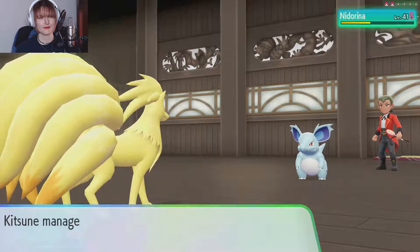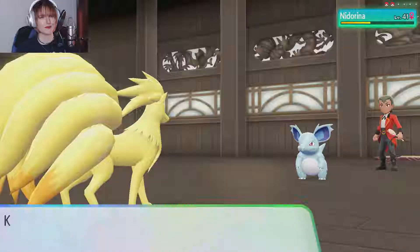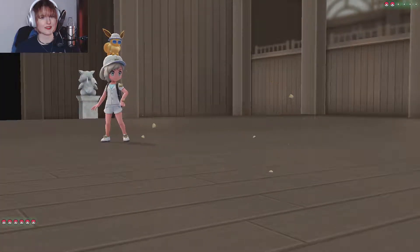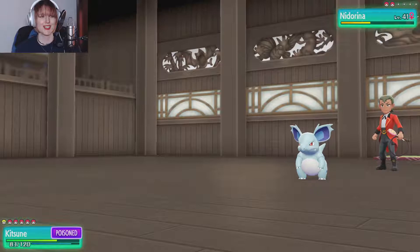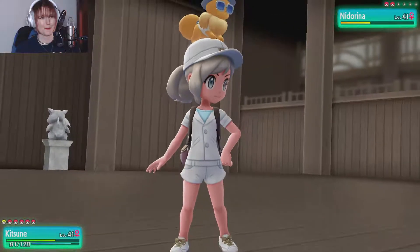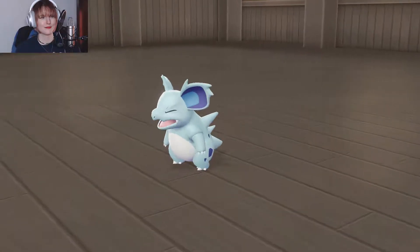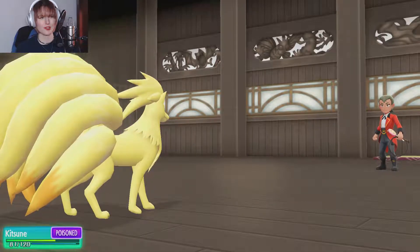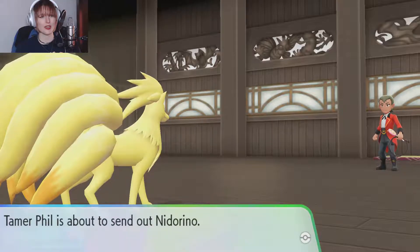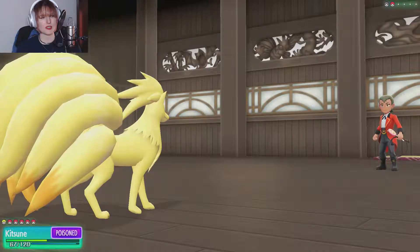Ouch. Good girl, Kitsune. Hopefully Nidorina uses Crunch again and not Toxic. Damn it — poor Kitsune, oh my god I feel so bad for her. She's almost leveled up too. Ouch — toxic damage increases each turn, unlike normal poison. Being badly poisoned is different. Yeah, we're gonna switch to someone who is not affected by poison, or at least not by Toxic.